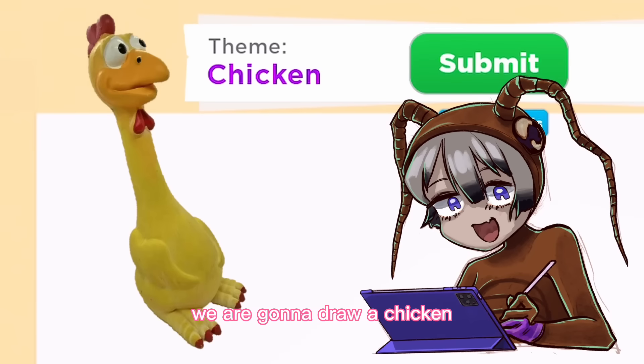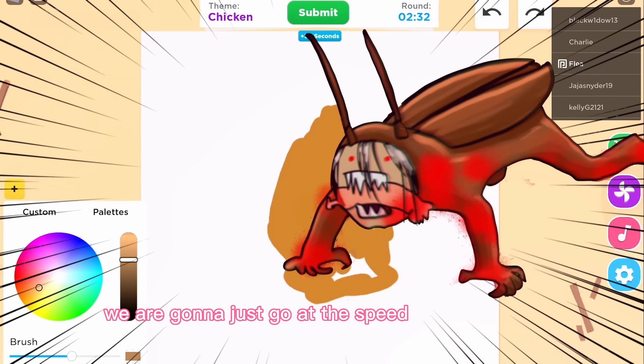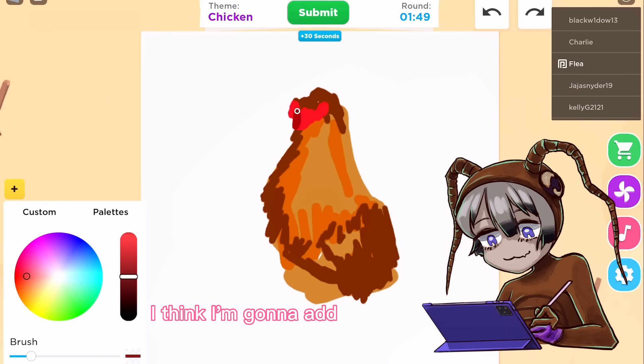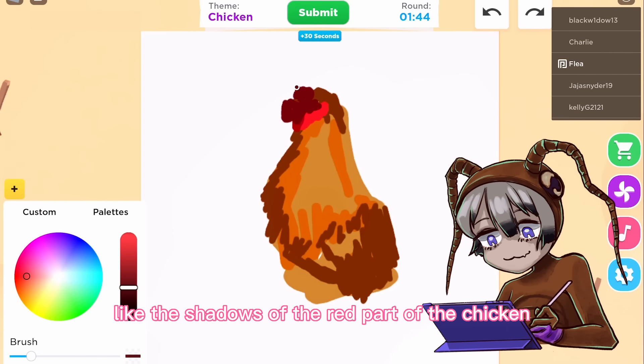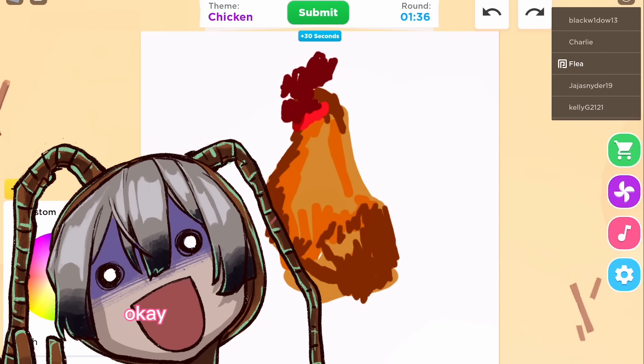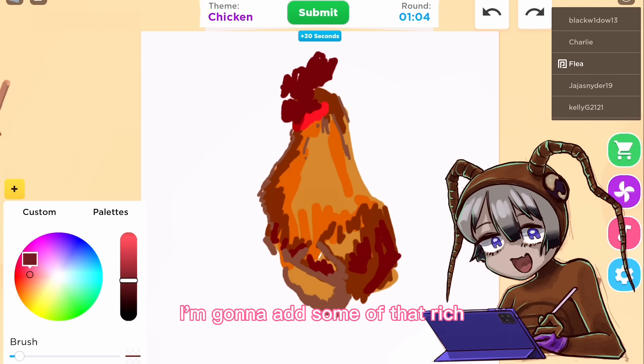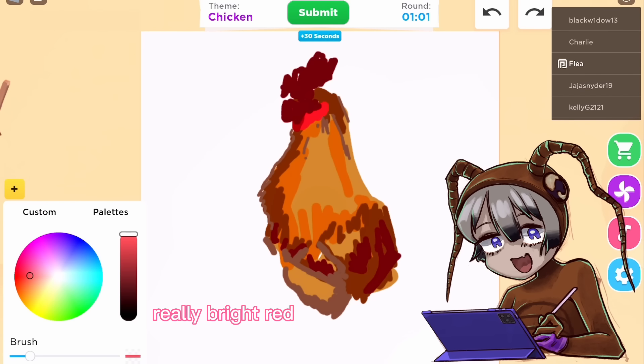We are going to draw a chicken — going at the speed of light. This is probably what the head is going to look like. I'm going to add the dark red first, like the shadows of the red part of the chicken. It's gonna be really hard. I think that's looking pretty good so far. I'm gonna add some of that rich, really bright red.